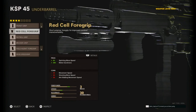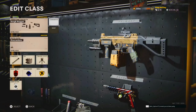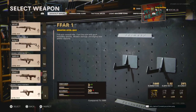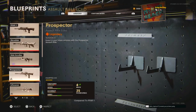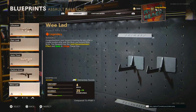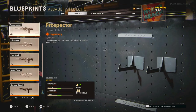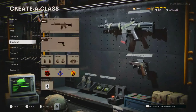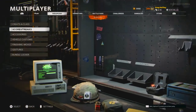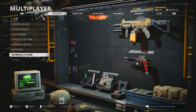For the KSP build: Infantry Compensator, Microflex LED, Task Force barrel, Tiger Team Spotlight, Front Grip, Stanag 48 Airborne, Elastic Raider Stock — that's the KSP build. The secondary is the Prospector FFAR blueprint. It definitely looks way better than the older Carbon Steel blueprint — 10 times better. I think that covers everything in the bundle.